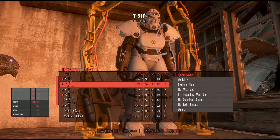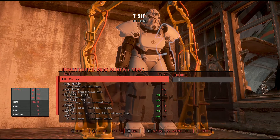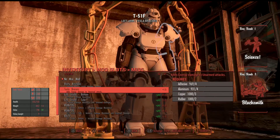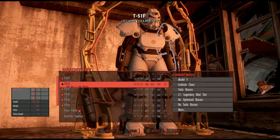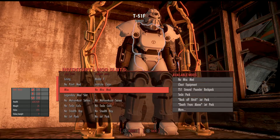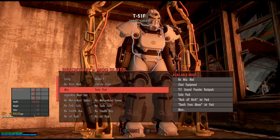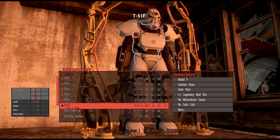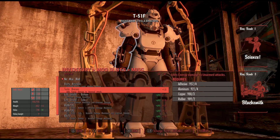Next is a power armor mod called Visual Tesla Upgrade. This is going to allow the 4 main power armors to have tesla coils on the torso and arms that you can actually see. You just apply the tesla coils on the arms like you would normally, and for the torso there is a new item called the tesla pack that you can add to the torso. I'm going to use the T51 here as an example.